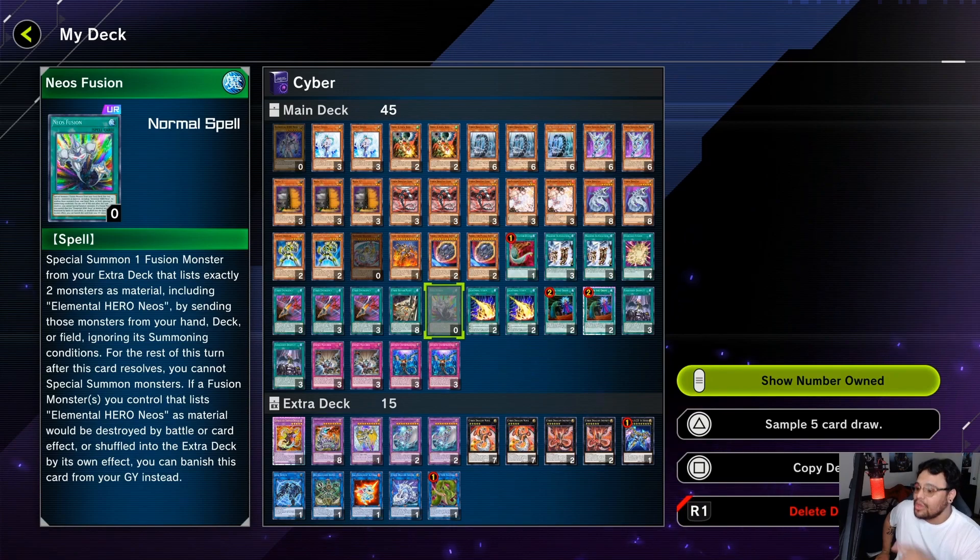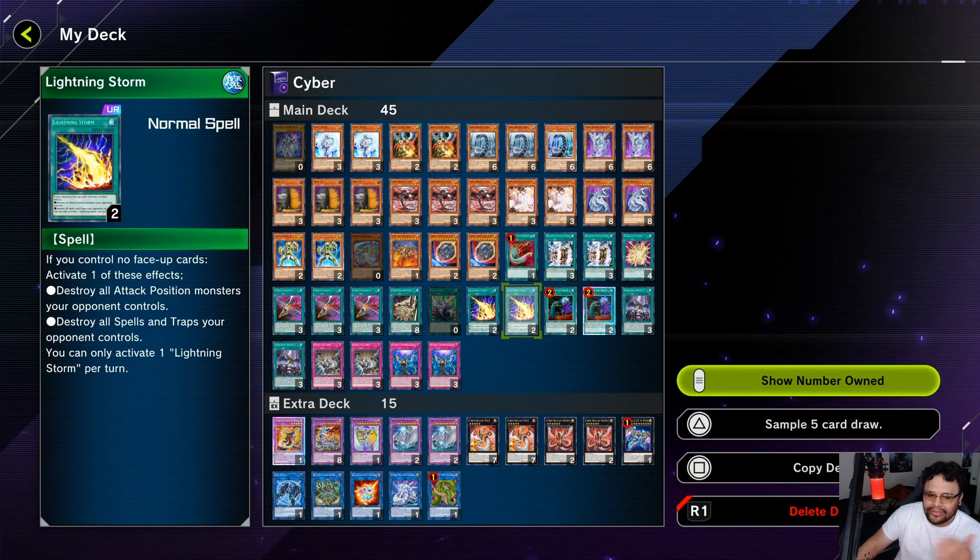Neos Fusion has a second effect that I think is super godlike and gets overlooked. If a fusion monster you control that lists Elemental Hero Neos as material would be destroyed by battle, by card effect, or shuffled into the extra deck by its own effect, you can banish this card from your grave instead — giving a little bit of protection. You'll use it in combination with Verte Anaconda. Lightning Storm — same reason as Harpie's Feather Duster: going second, double Lightning Storms gives you both options: monsters or spells and traps. Run two, not three — too cloggy.